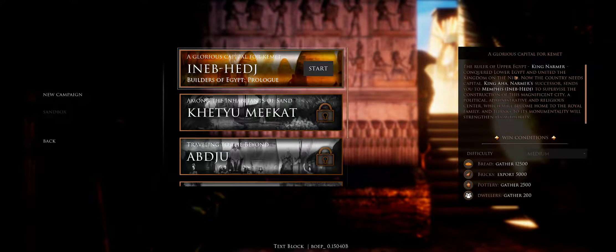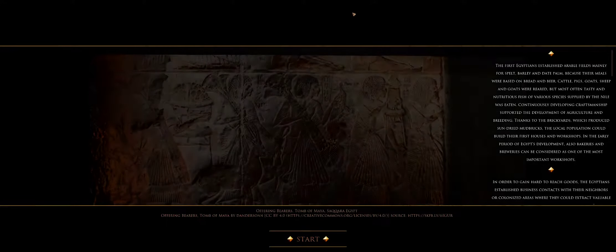So the prologue: the ruler of Upper Egypt, King Narammer, conquered Lower Egypt and united the kingdom on the Nile. Now the country needs a capital. King Aha, Narammer's successor, sends you to Memphis to supervise the construction of his magnificent city - a political, administrative, and religious center which will become the home of the royal family. Thanks to its monumentality it will strengthen his authority. There's a lot of history in here - I don't know if it's historically accurate but I guess we'll see.